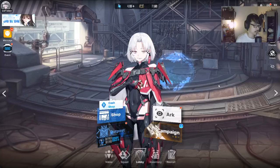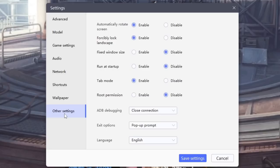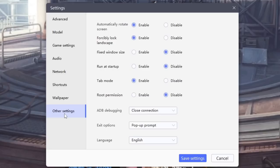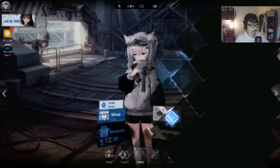All you need to do is just force landscape. LD Player is an Android emulator — I've talked about this emulator many times on the channel before, a long-time partner of the channel. When you use LD Player 9, you can go to the settings right here, under the other settings, there's this ability to forcibly lock landscape. Just click enable, and it's just that simple. Save settings afterwards.